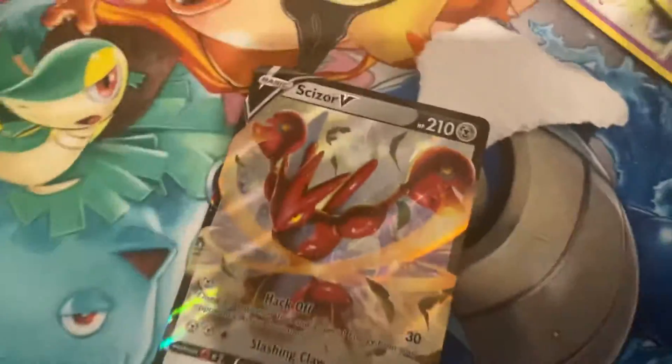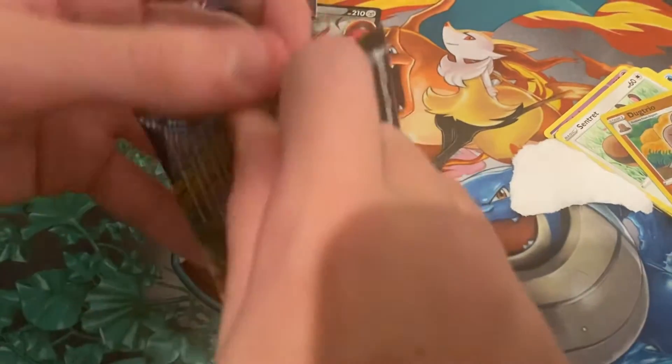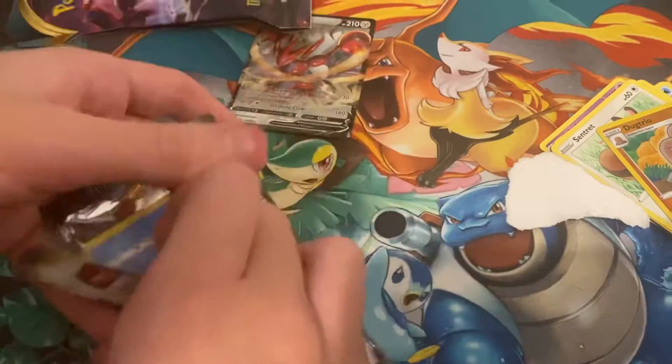And yeah, let's see the final pack. Right now we're 50-50. Let's see if this final pack could either give us a green code card or a white code card — at least one holo, so at least get something better.